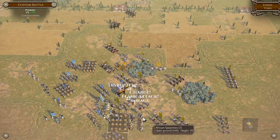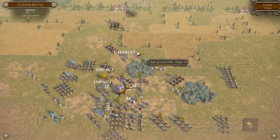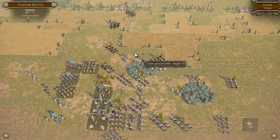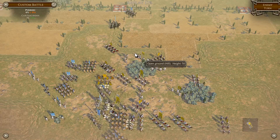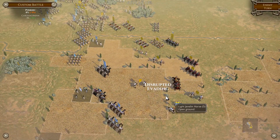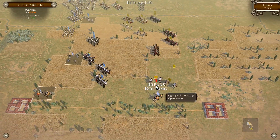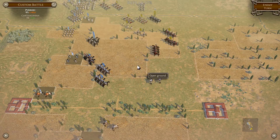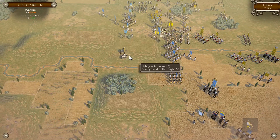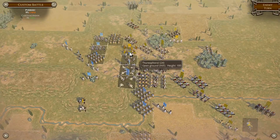That's where we want to see it - there's the flank. Good break there - thought he might charge the cavalry over. Might get a rear charge here. Got a lot of points to make up here - made a couple of errors. Unfortunately these guys are going to get charged in the side.